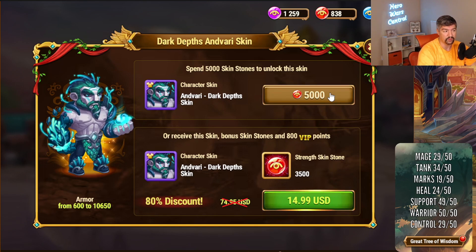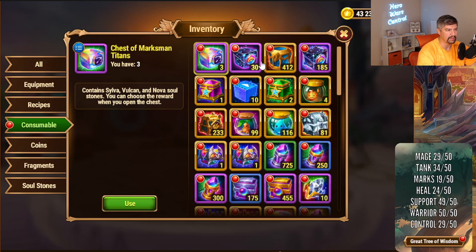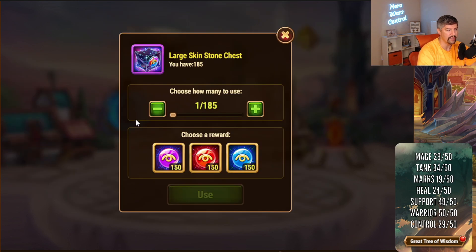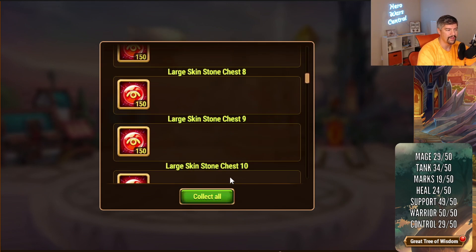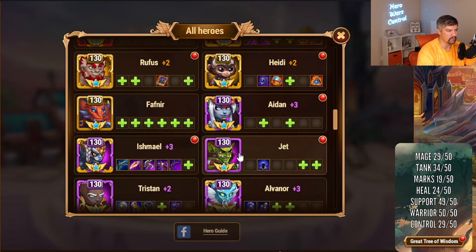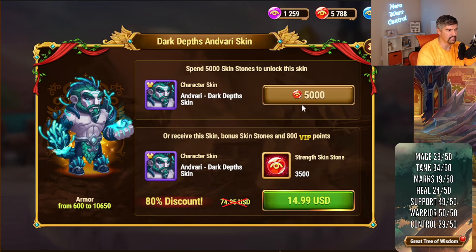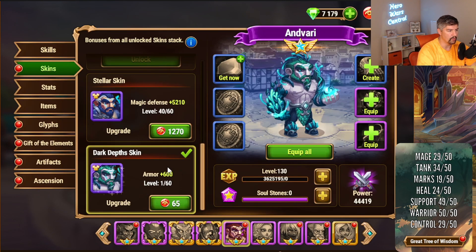I would imagine they're probably going to fix this. If you really want the Anvari skin and you can afford the skin stones, it's going to save me a couple of bucks to buy it now, so I'm going to go ahead and grab it just to see what happens — for the science of it all. I unlock it and buy it. There we go. I have it.